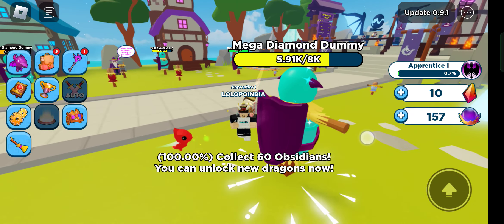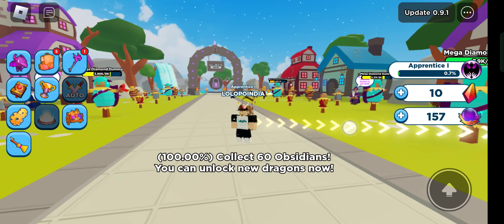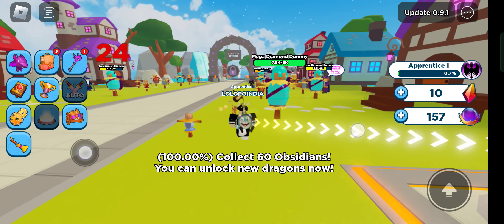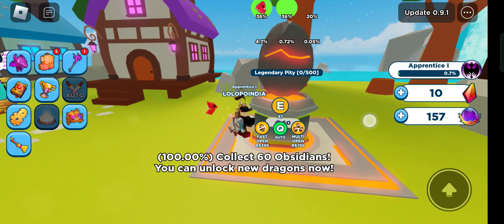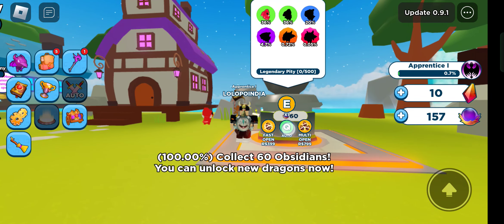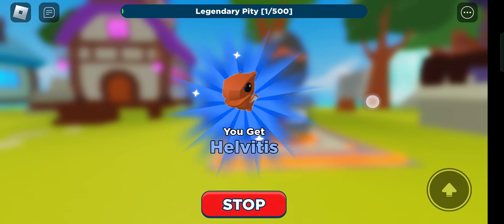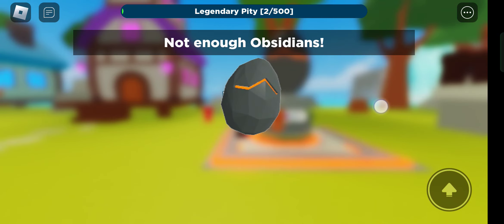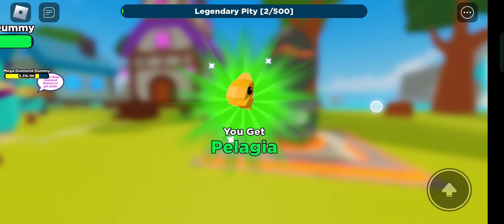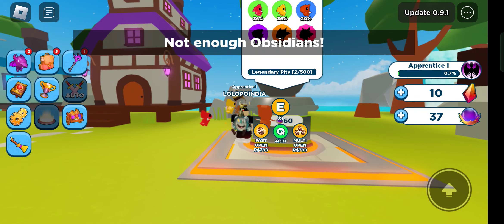So those are two codes you can redeem in this game. This is just like Weapon Fighting Simulator but in this case you have dragons. Here I can get a new dragon. I need a PT of 500 to open a legend tree — whoa, I got another dragon!